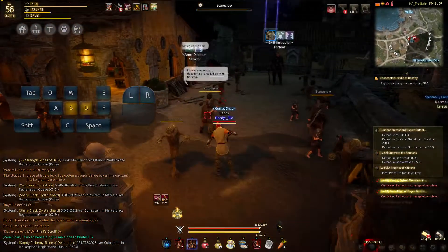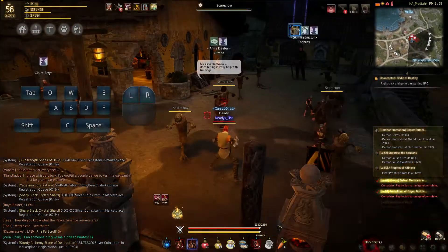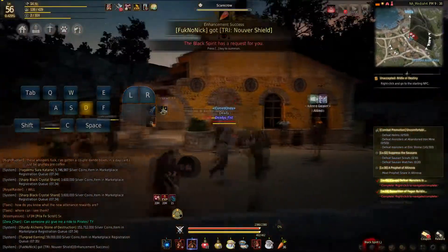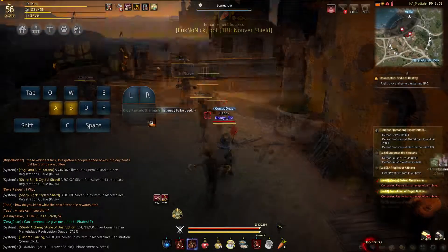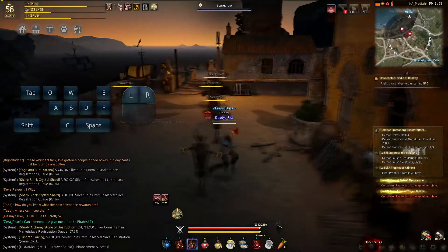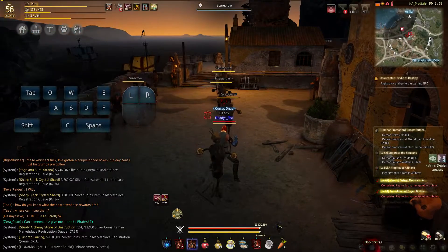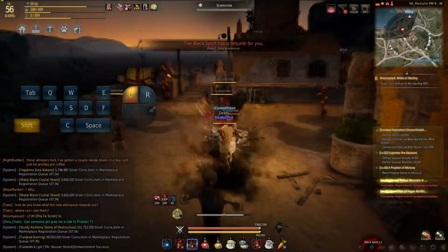Knee Hammer, Rock Smash, Tornado Kick, and Stalking Wolf — this is probably my most damaging combo. It also has a frontal guard and super armor, so it's very nice to do fairly fast. The cooldowns are short, like 4 seconds. And you can Knee Hammer spam.